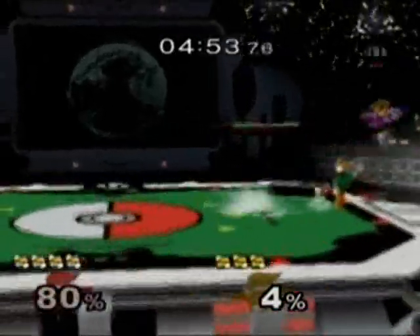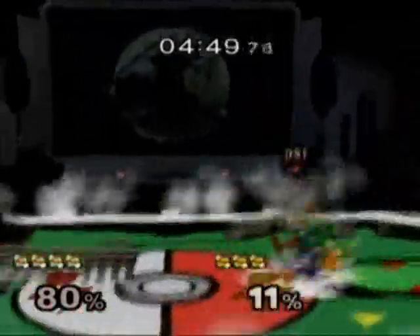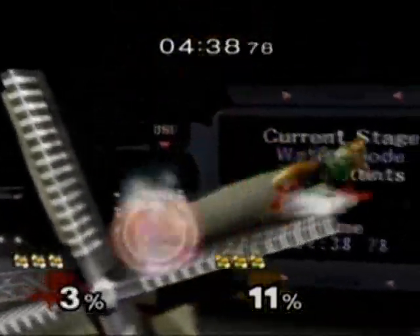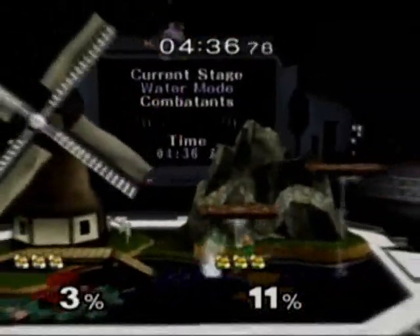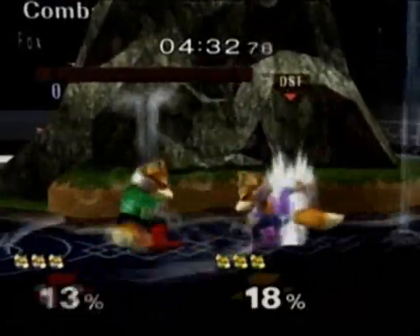Again, both players spamming dash attacks and quick attacks. Nice forward smash by Eddie. Doesn't get the shine. Nice up smash by Eddie, good for the kill — down only by 11%. Eddie hiding up on the windmill for a while. Nice grab by DSF, unable to throw though.